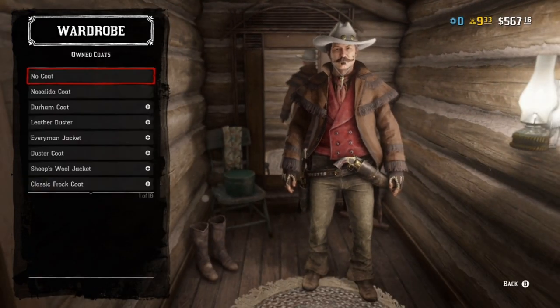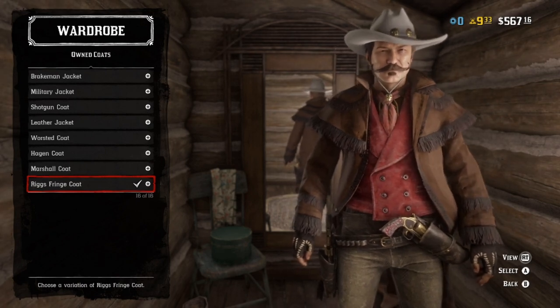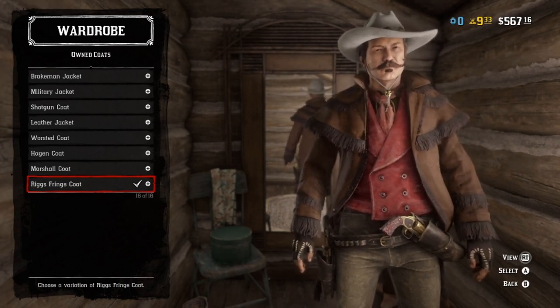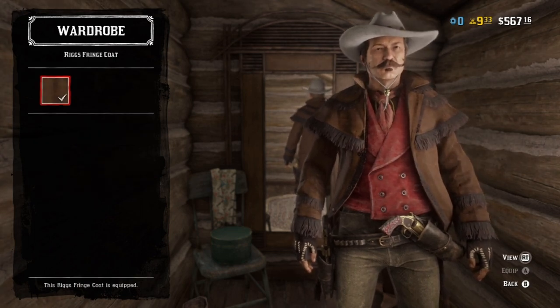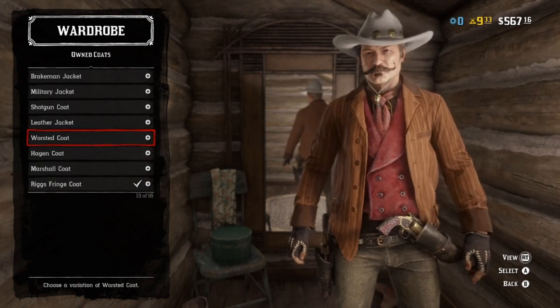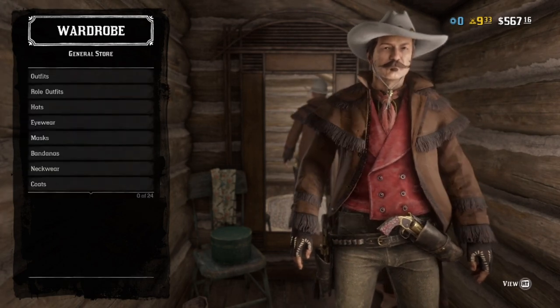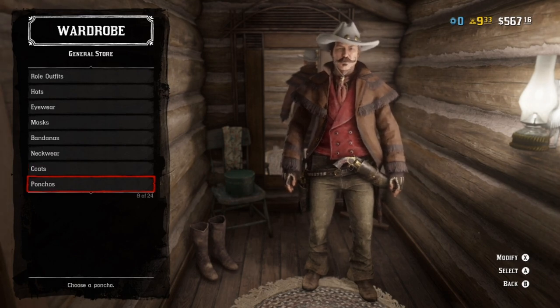For coats — yeah, for all the fringe and all the other stuff on his coat, honestly the Riggs fringe coat felt like it kind of worked the best, in that darker brown. It doesn't have the corduroy look, but I picked it because it comes in the color that we need and it comes with the little tassels.